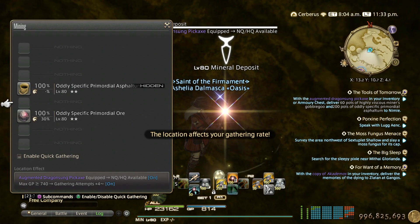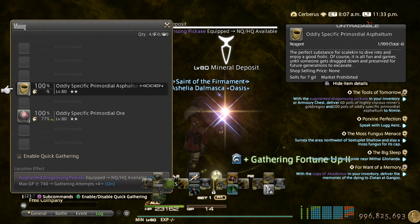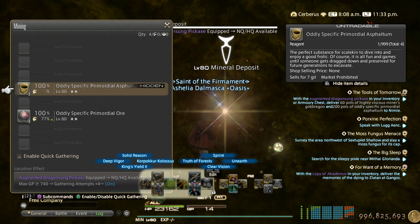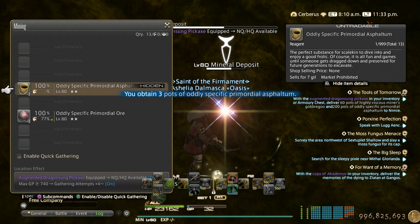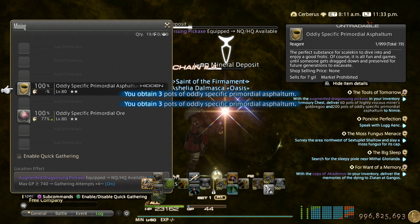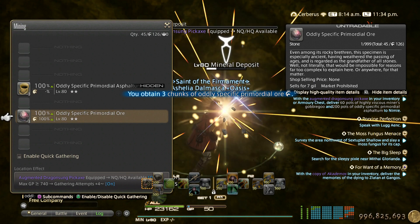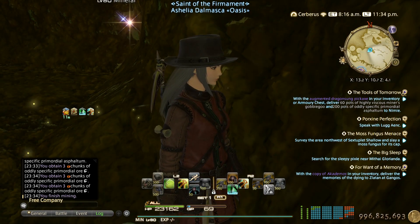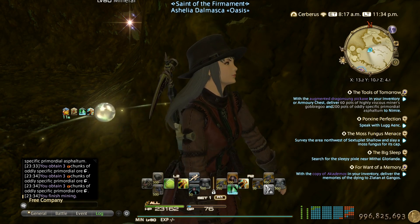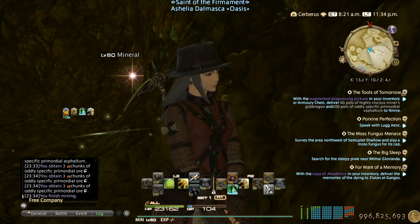Here's the one I was talking about. Pop King's Yield and Unearth — hit the hidden item until Deep Vigor becomes available, then pop Deep Vigor, and for the rest of the hits do the oddly specified ore. You get guaranteed HQ that way. You can do the same with gathering attempts plus two, but Deep Vigor will only be available for your very last hit in that case.